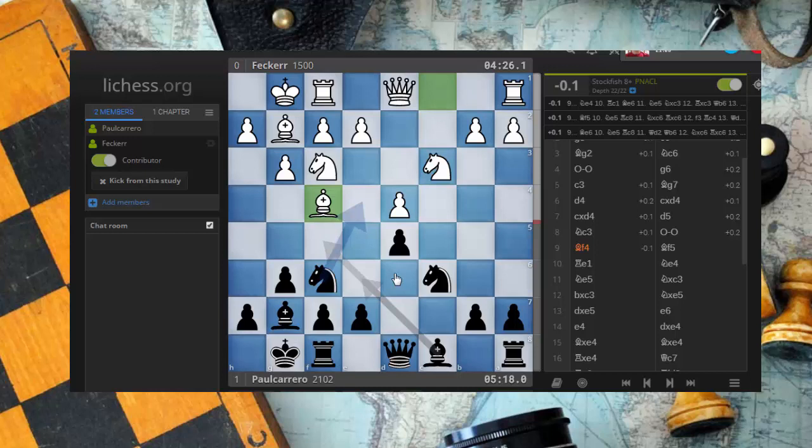Let's forget about attacking and getting crazy. Let's see what the problem is and try to solve it in a way that we get into a position that we like. The problem is that their queen is not working, the rook is not working, the other rook is not working. This knight maybe is going to go to e5 to generate problems.